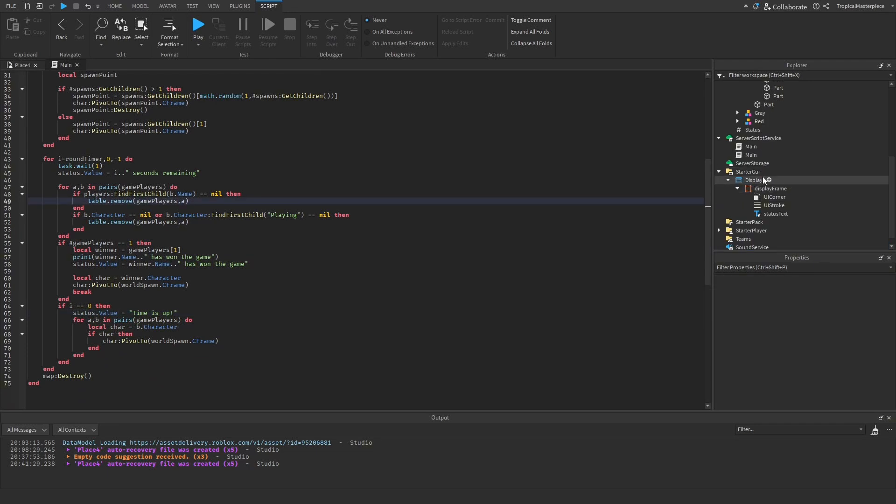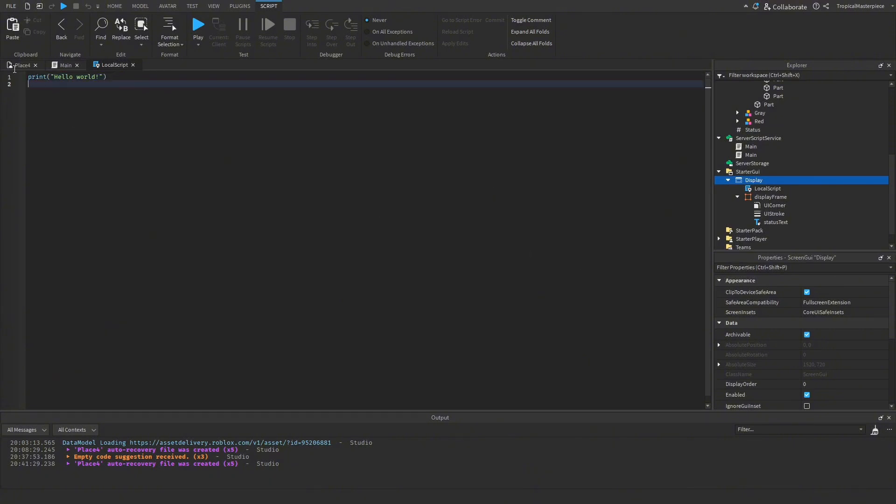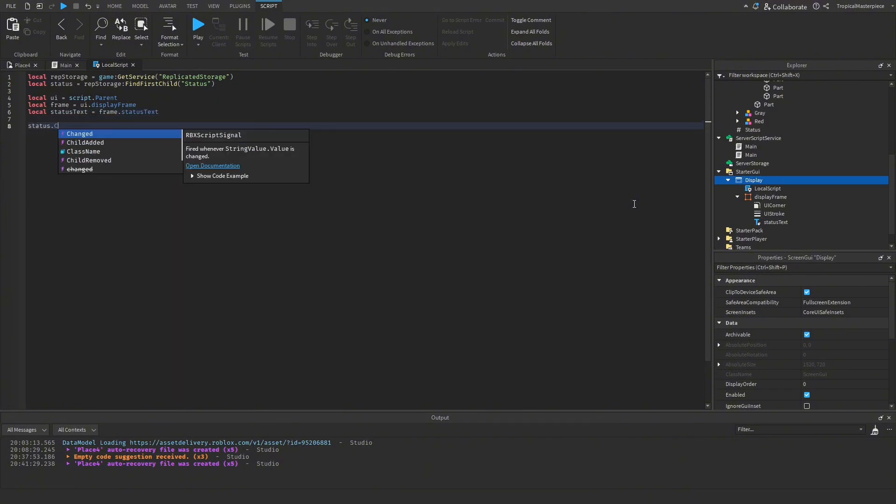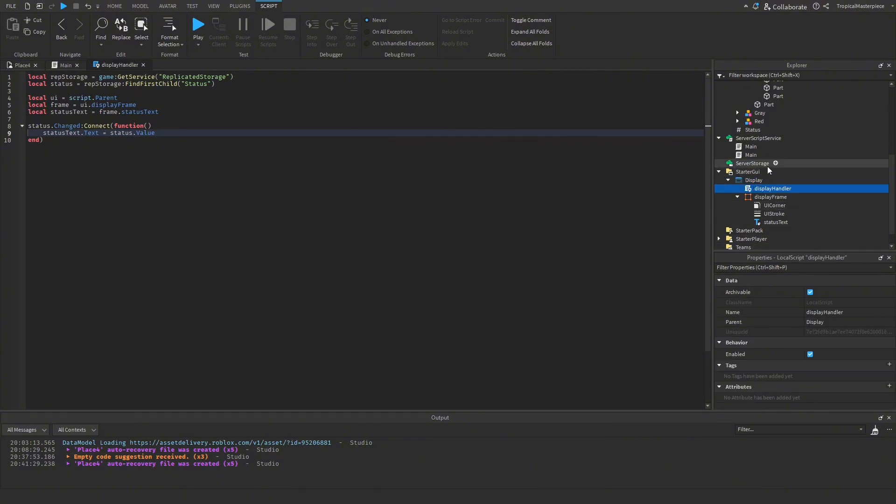Now that we set the status value on the server, we need to display it to the client. Inside the DisplayGui we add a LocalScript. We get `local ReplicatedStorage = game:GetService('ReplicatedStorage')`, `local status = ReplicatedStorage:FindFirstChild('Status')`, and our UI info: `local ui = script.Parent`, `local frame = ui.DisplayFrame`, `local statusText = frame.StatusText`. Then we connect: `status.Changed:Connect(function() statusText.Text = status.Value end)`. We name this handler 'DisplayHandler'.